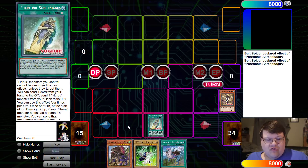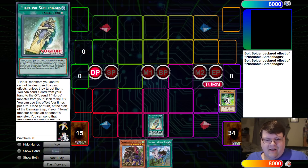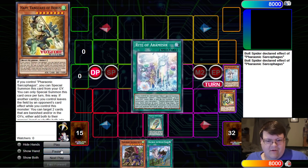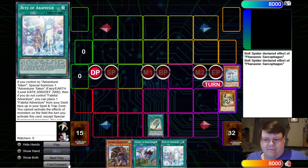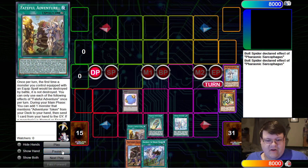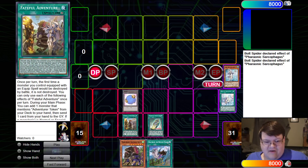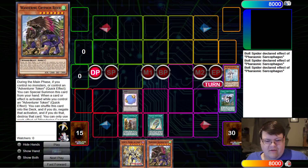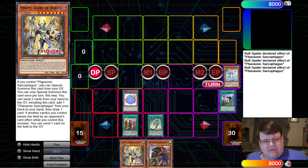We'll go ahead and trigger this a second time. We've got to get our other brick out of the way so we can get our secondary dump. So we're going to go ahead and mill Hoppy. Now we'll go ahead and do the Rite of Mesia grab — that's pretty standard stuff. We'll activate it, get our token, go ahead and grab the Faithful Adventure, slap it on up, and now we've got to go get our value. We'll discard that and grab MCETI.